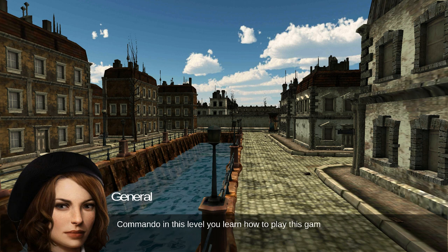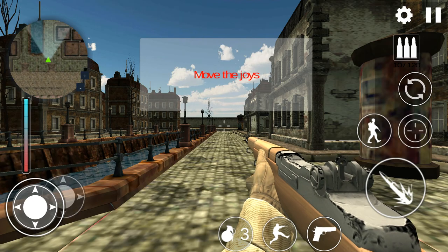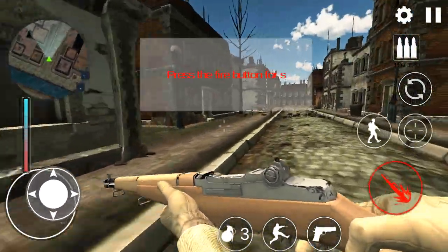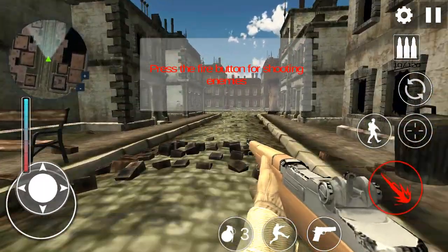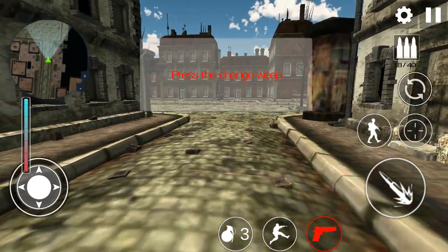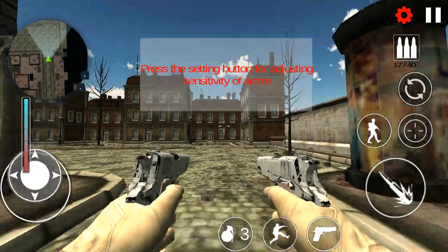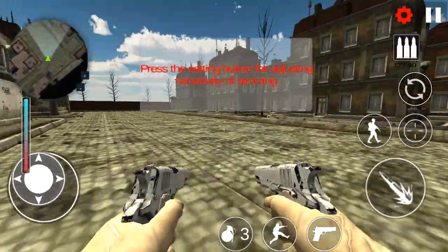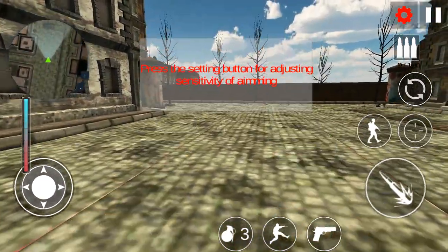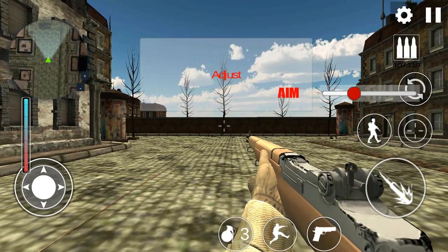Commando, in this level you learn how to play this game. Move the joystick, drag to aim, press the fire button for shooting enemies, press the zoom in and zoom out button, press the change weapon button, press the setting button for adjusting sensitivity of aiming, and adjust the sensitivity.